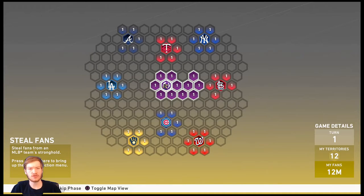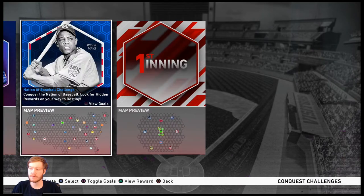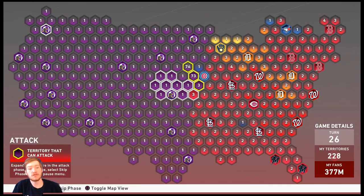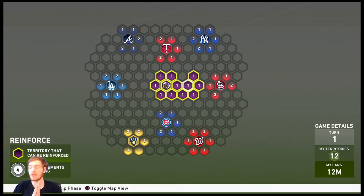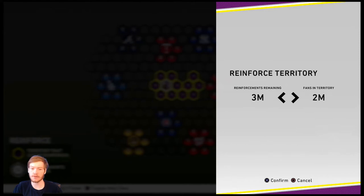In smaller maps it's not the biggest help — you don't really need an extra two or three million fans. However, when we go to the USA map you can look at all the conquests I've done and all the strongholds I've taken out — I definitely stole fans on the way, and it made it so much easier. The next stage is the Reinforce stage, which we've gone over a couple of times already.